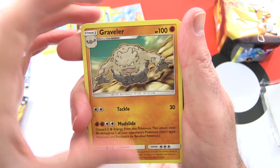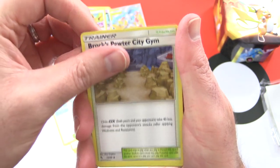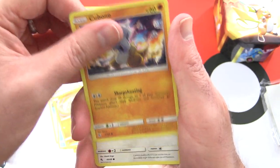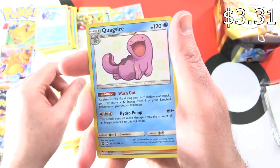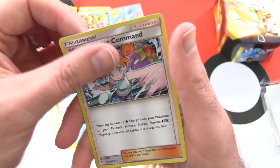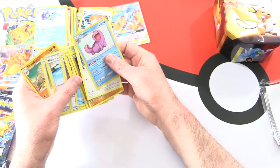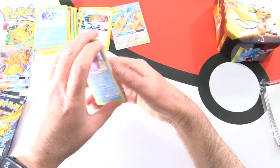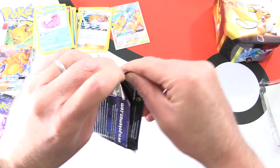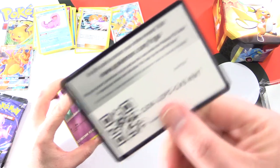We have a Graveler, Farfetch'd, Misty's Cerulean City Gym, Brock's Pewter City Gym, Pikachu, Magikarp, Geodude, Cubone, Eevee, Quagsire, and Misty's Water Command as the rare. I think that tin is from a different batch - I had some from the first print and more from the second print, so maybe that's what it is.